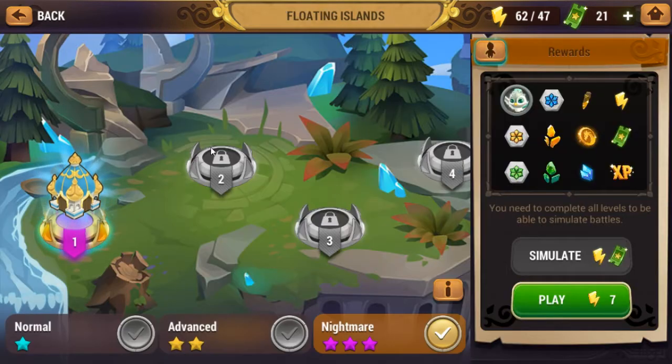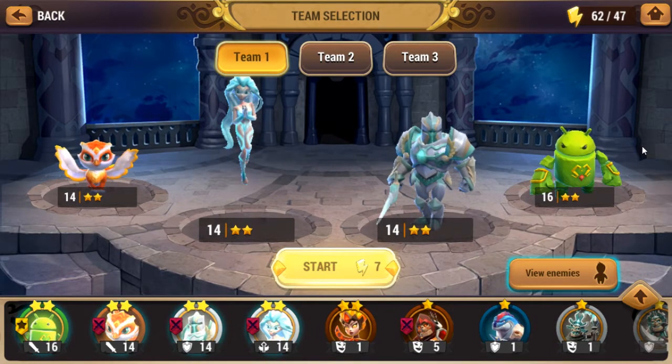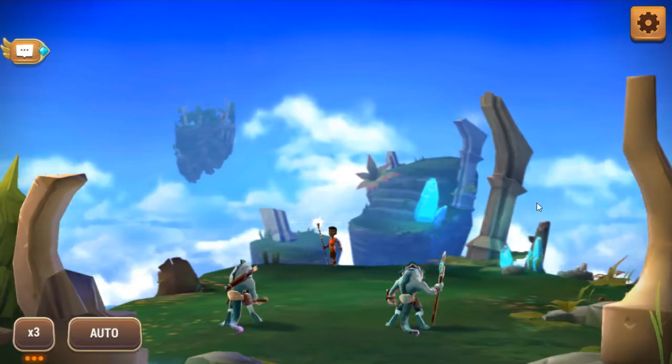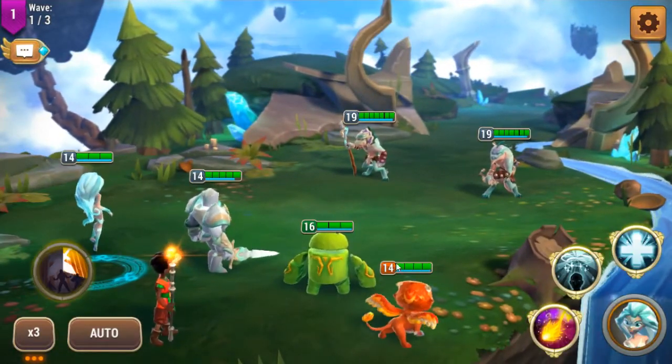I've already skipped the tutorial to get to here. I'm interested in trying out Nightmare mode just to see how that goes — let's go in and test it out. I'm probably gonna die. These guys are probably like level 20 to 30. This guy is a healer, so get rid of him.